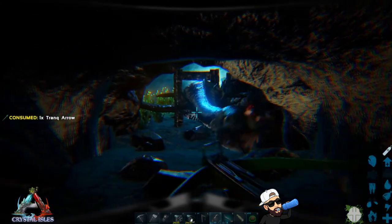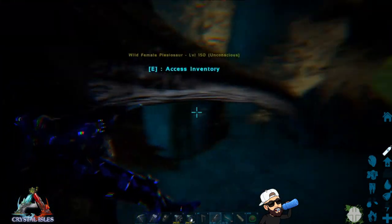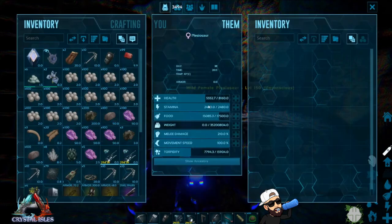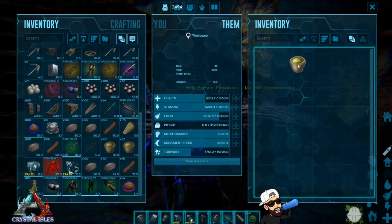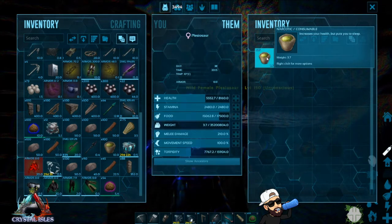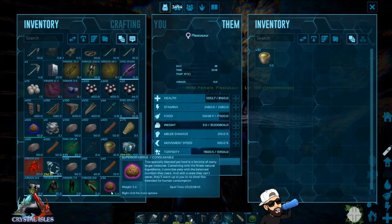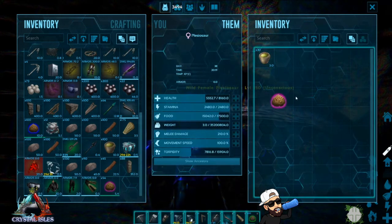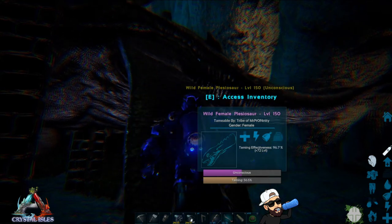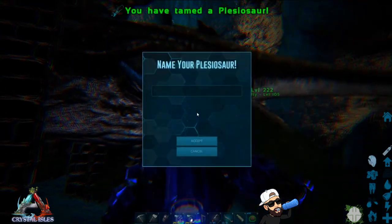Now that your plesiosaur is knocked out, set your starve timers and torpor timers on the Dododex app. Since you'll be taming a high-level plesiosaur at this point, I recommend using superior kibble for the best taming efficiency. You'll notice that the plesiosaur goes limp when it is unconscious — that's a clear way to identify that it is unconscious so you don't accidentally hit it one more time, because that will ruin your taming efficiency. Since I pre-starved this one, we're gonna drag and drop in the superior kibble, the plesiosaur will start to feed, and when it is done eating the correct amount — boom, you will be tamed.